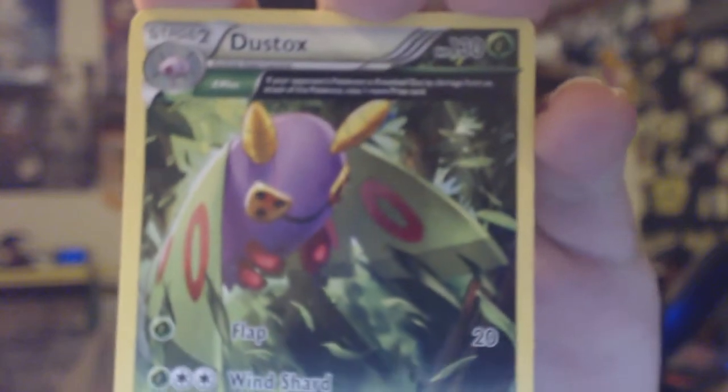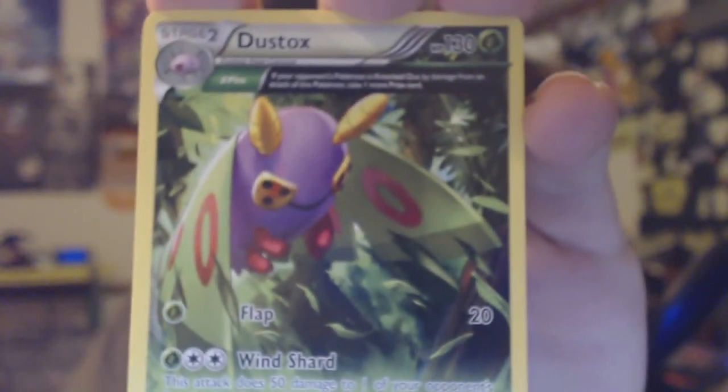I've genuinely been looking for this Ancient Trait Dustox card. I think I already have a Cascoon but I might not have a reverse holo so I might put that in the binder. But I know for certain I do not have this Manectric and that's awesome — I'm working on that Roaring Skies set. I don't know why I'm so obsessed with it but I am.